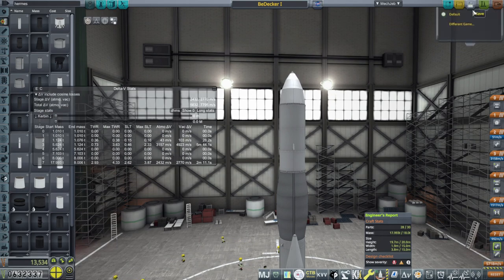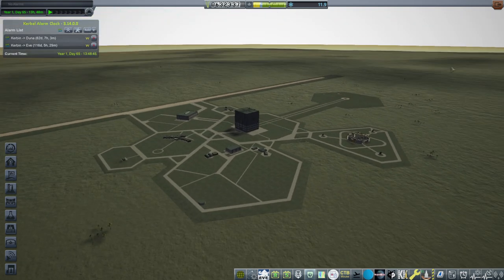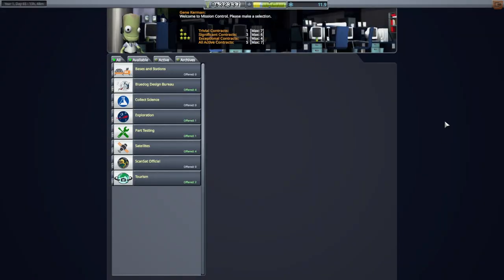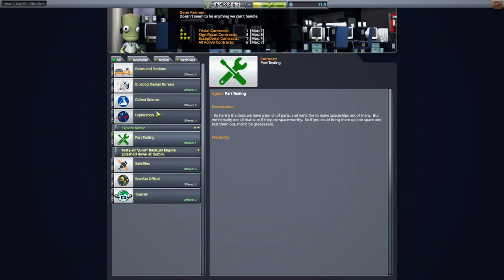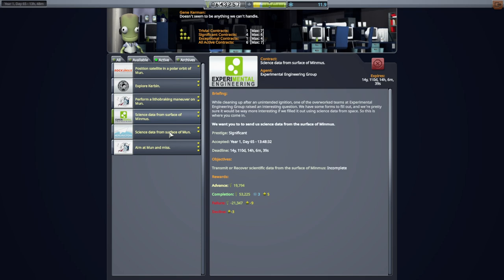Let me pick up the contracts and make sure we've got everything we want. We've got some extra launch sites there - maybe I'm using the wrong launch site. Incidentally Kerbal Constructs just doesn't work - I've tried different versions but Control-K doesn't bring up the Kerbal Constructs interface. There's some other mod interfering with it that I don't use in RO. Anyway - Explore Kerbin is what we want, we want to do this rendezvous. We've picked up both science data contracts from the surface.